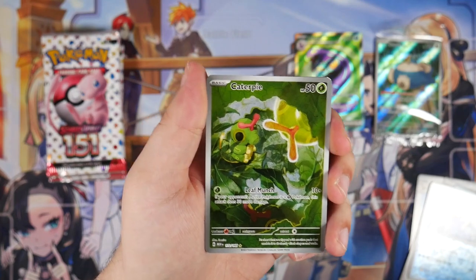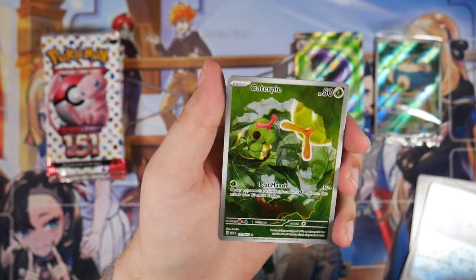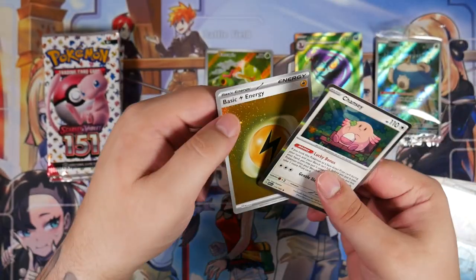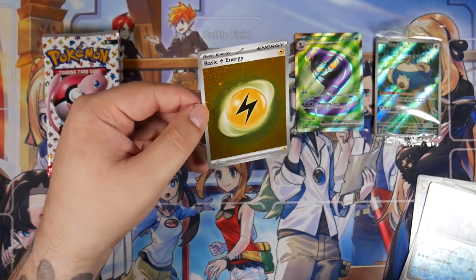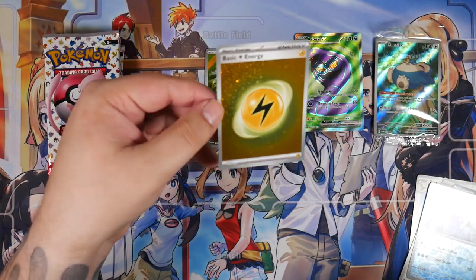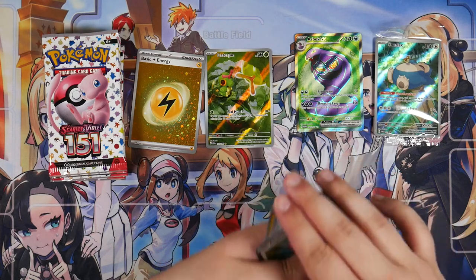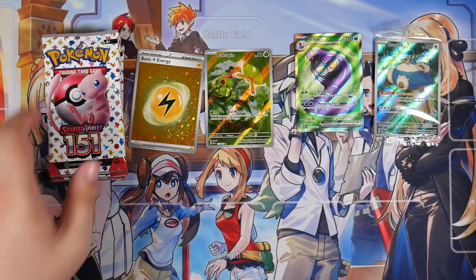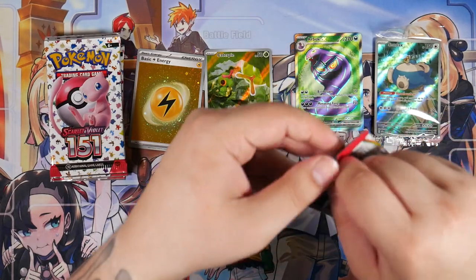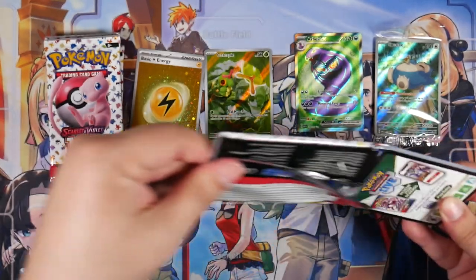A Caterpie — this is a really cool illustration, I really like this one. And we've got a holographic energy! I totally forgot these were in here. It looks like the old Cosmo holofoil pattern. The good old Cosmic holofoil pattern — that's really, really nice. So we've gotten two pulls now. Maybe we can get three pulls in a row. Maybe we can get the hat trick — that would be insane.